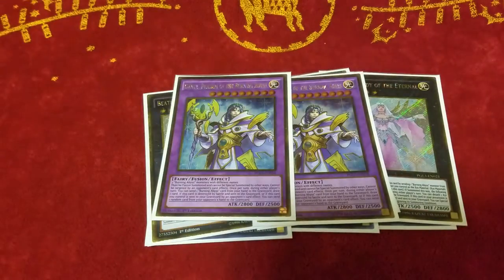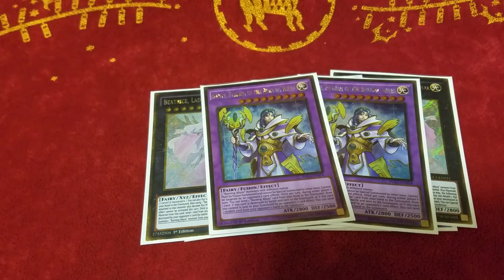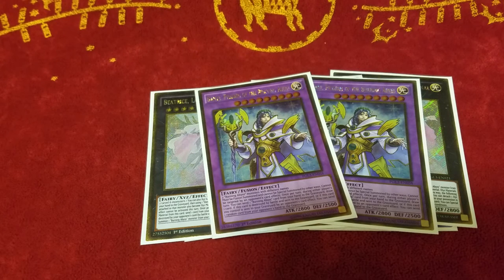And then 2 Purple Dante — this is the main target you want to get off of Beatrice. He is card advantage the card. During either player's turn, you can discard a Burning Abyss monster and draw 1 card — so you discard a card, get an effect, special summon something, do anything, and then draw a card. And then whenever he's sent to the graveyard, you make your opponent discard a card. And he's a 2800 beater, so he helps get over a lot of stuff.